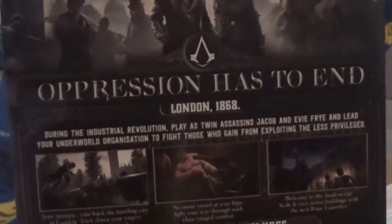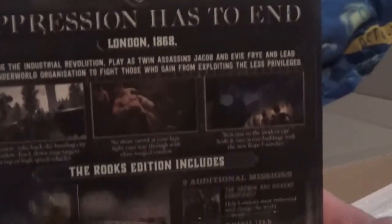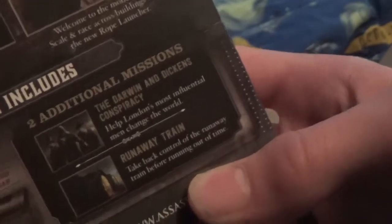...lead your underworld organisation to fight those who gain from exploiting the less privileged. The Rooks Edition includes additional missions — the Darwin and Dickens Conspiracy: help London's most influential men change the world. Runaway Train: take back control of the runaway train before running out of time. That sounds cool — it's exactly like an Agatha Christie. That's cool.